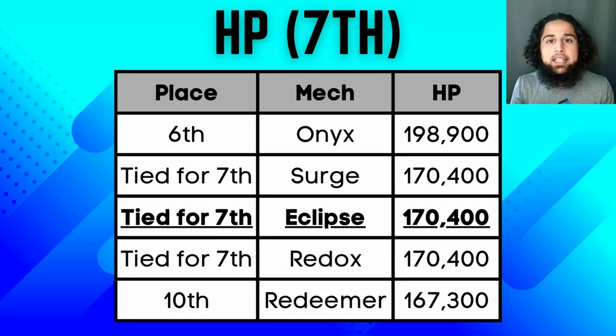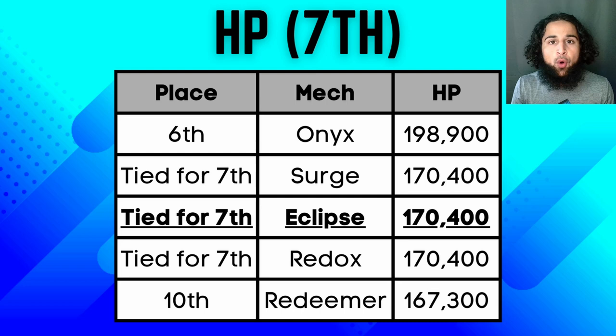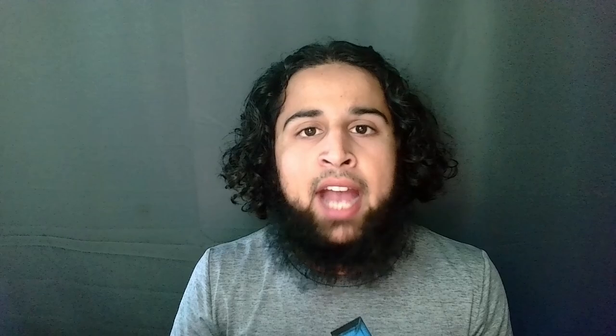Eclipse is a legendary mech with 24 energy capacity. He has 170,400 base HP, which is the same as Surge and Redox. And with a legendary pilot, that becomes 238,560 HP. His HP is actually pretty good for a scout mech.